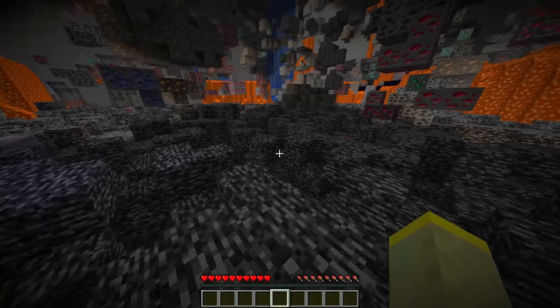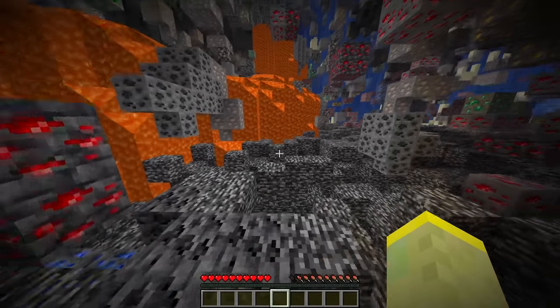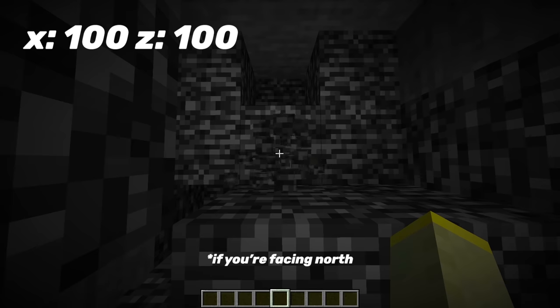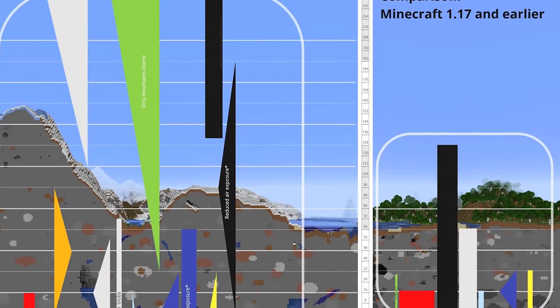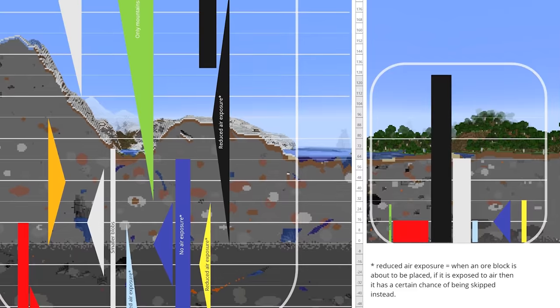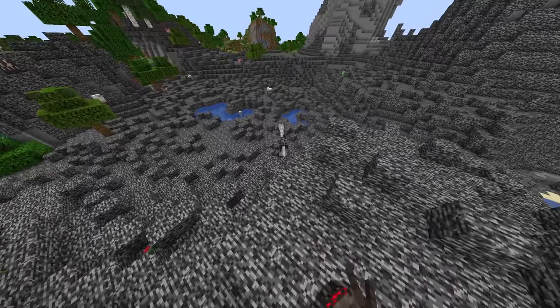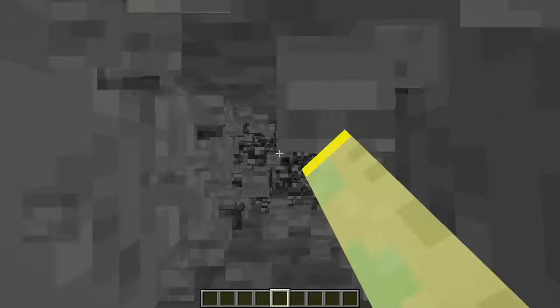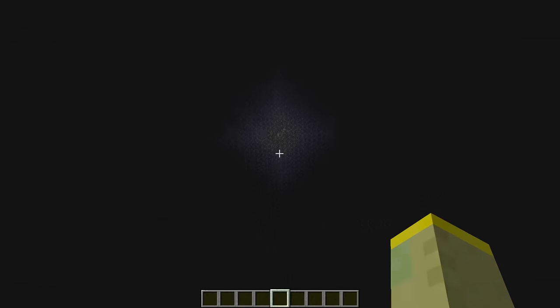In Java Edition the patterns of bedrock are consistent in all worlds regardless of the seed. So at 0,0 you'll find a specific bedrock layout, and at 100,100 you'll find a different one. In 1.18 the world will be deeper, so the bedrock layer will be at minus 64. Because of this, in all pre-existing chunks bedrock will fill everything between Y=0 and Y=-64, so you won't accidentally fall into the void when mining.